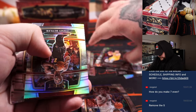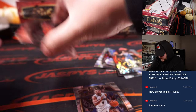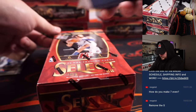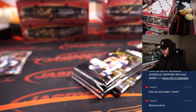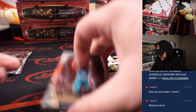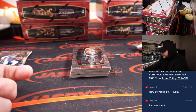Jalen Brown courtside. Jalen Suggs, Tobias Harris — no hit there. Those regular discos, not numbered, they'll be red or blue or green or gold or black. Jalen Suggs rookie card there. All card shipping is break as well. The sort and ship team will get these sleeved up.